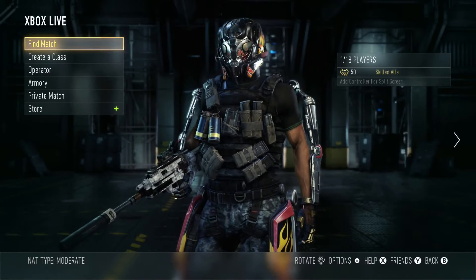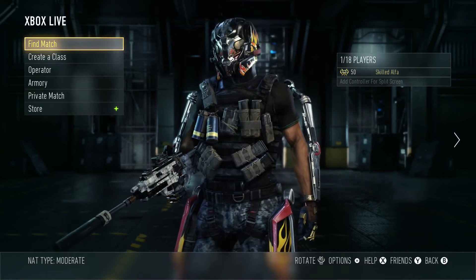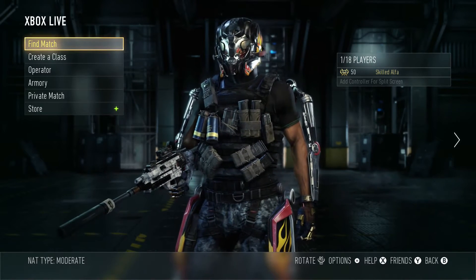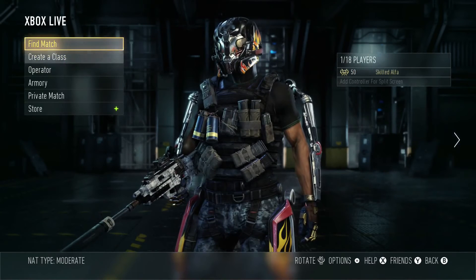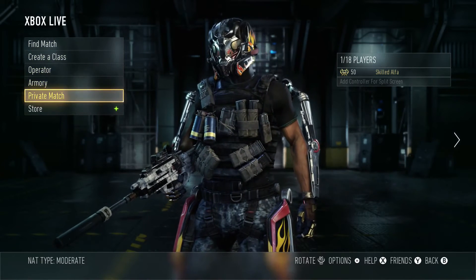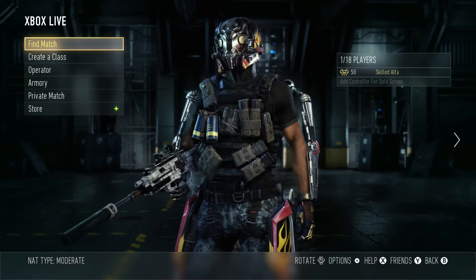Hello, Sava here, and welcome to another video. Today I'm going to be playing some Call of Duty Advanced Warfare on the Xbox One. First of all, I have to say it looks so good — the graphics are just amazing compared to the 360. It's blown out of the water, so it's really awesome.